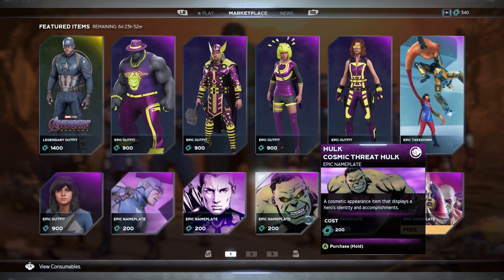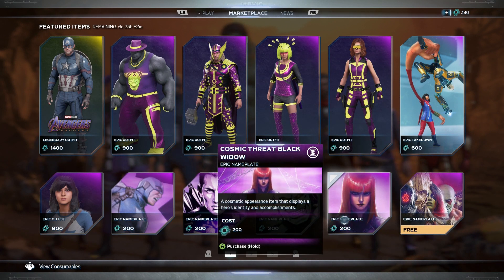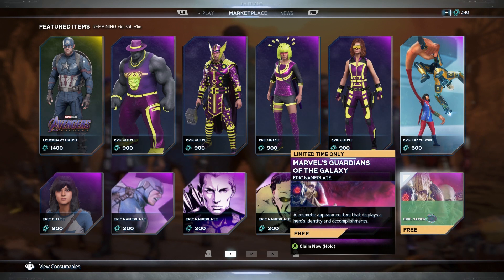I'd get that Hulk nameplate just because of how it looks. Then we've got Black Widow looking like a beast — like she's ready to be in a horror movie. And then we've got the Guardians of the Galaxy nameplate, let's go ahead and get a look at that.